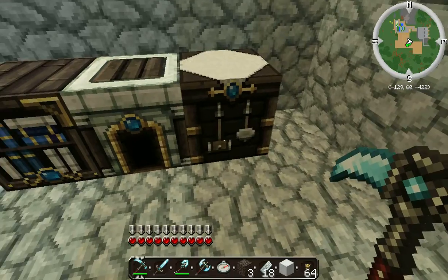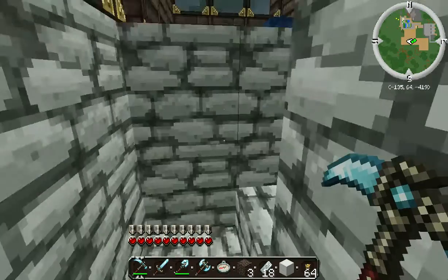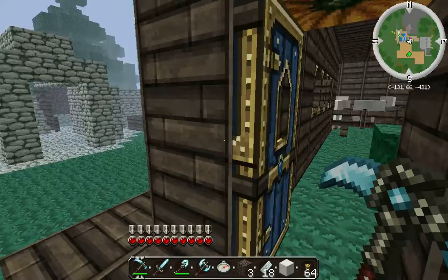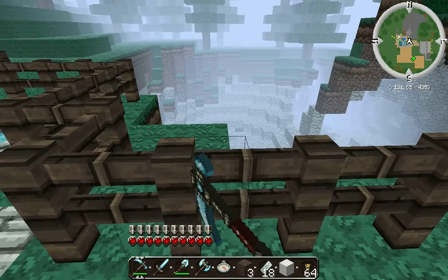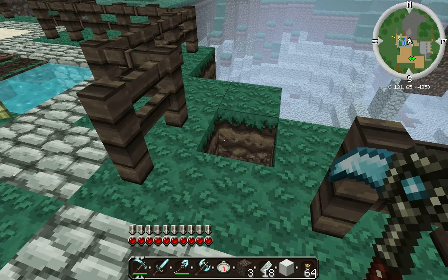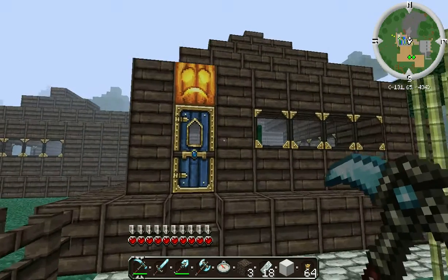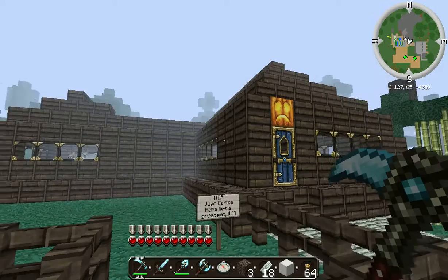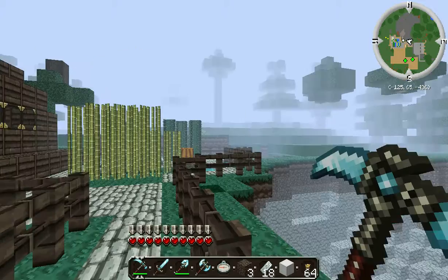Look at that detail — how nice that looks. I'll show you my house from the outside. Watch this guys. I don't know, it was a sad face. Look at that, that is very nice, and the glowstone — it's blue, it's blue!